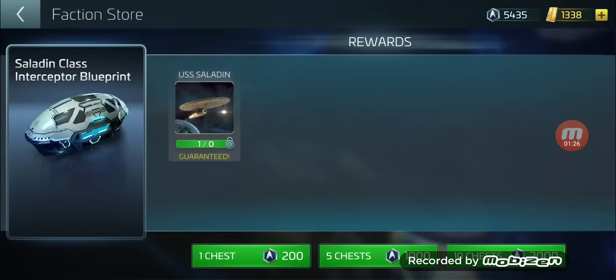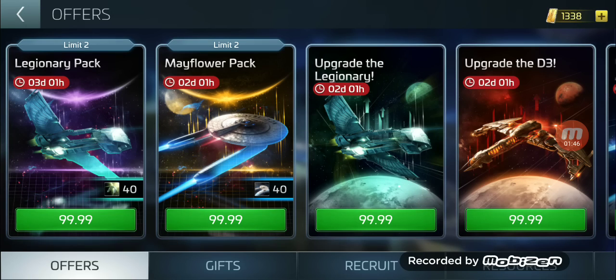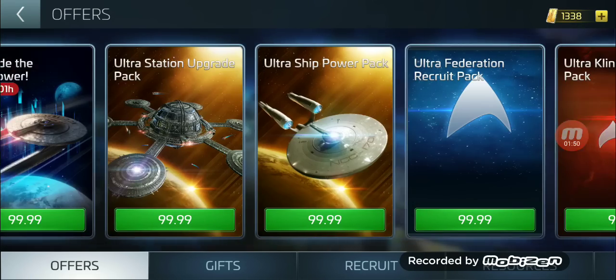Keep in mind, a $100 package got me about 3,750 of those credits; the rest I earned. In order to unlock the Saladin I need 100 blueprints, so I'm already partway there but still need another 73 blueprints. Let's see how much money that would take.